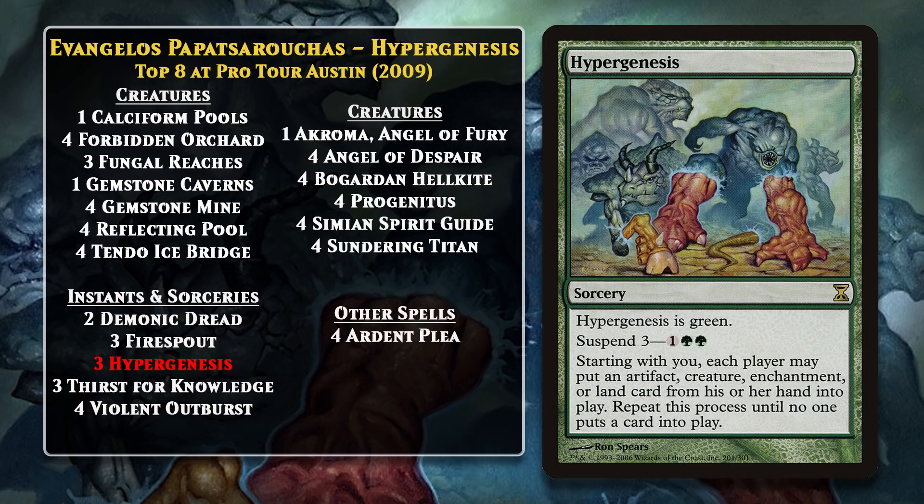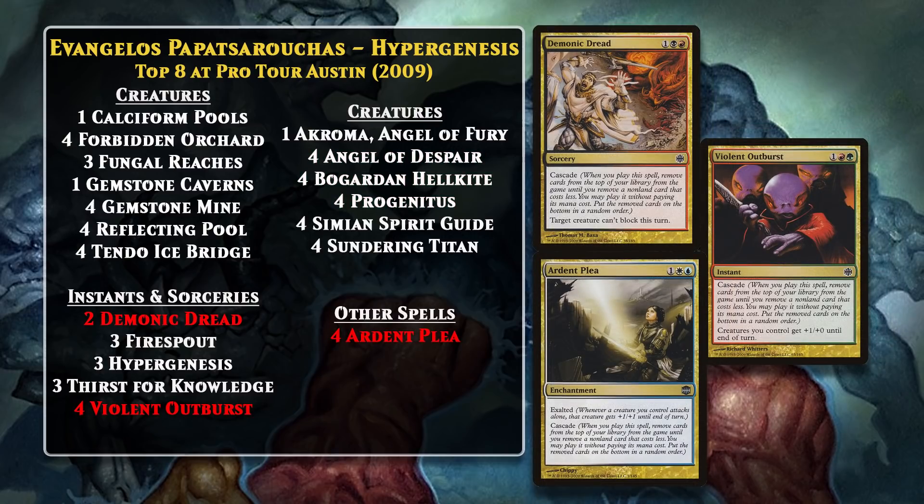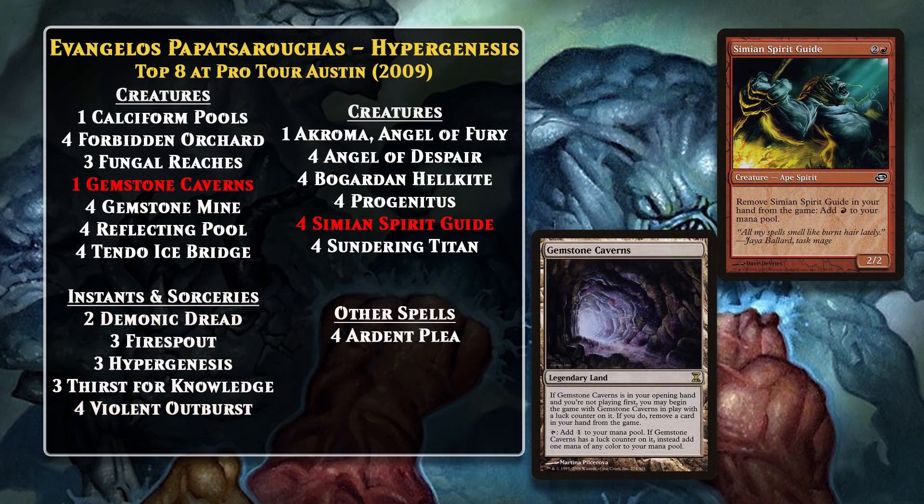The deck uses some of the most powerful creatures of the time, including Progenitus, Angel of Despair, and Bogardan Hellkite, among others. Getting the Hellkite or Angel into play was particularly nice, because it could allow you to negate whatever your opponent might have put into play for free. What made the deck so scary, though, was how early and consistently it could cast Hypergenesis. The deck runs 10 cards with Cascade that have a mana value of 3: Demonic Dread, Violent Outburst, and Ardent Plea. Because the deck doesn't run any cards with a mana value less than 3, aside from Hypergenesis, every time you cast one of these Cascade cards, Hypergenesis was going to happen. And the deck could do it as early as turn 2, thanks to Simian Spirit Guide and Gemstone Caverns.